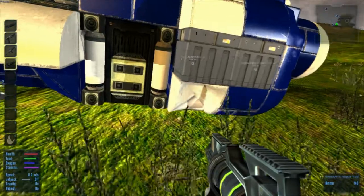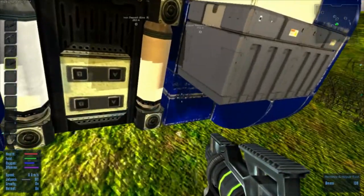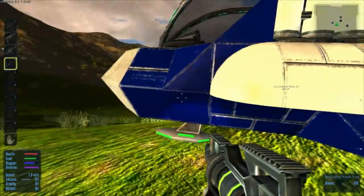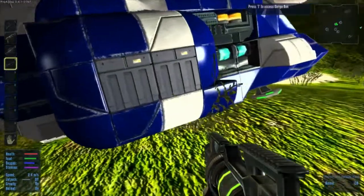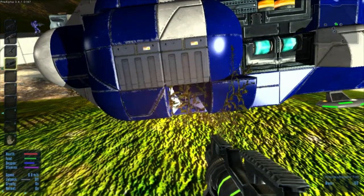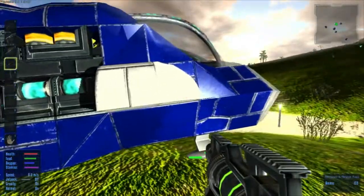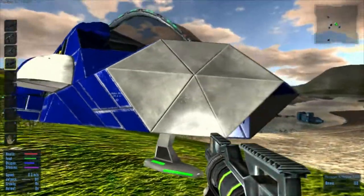We've got one skid on the bottom of this - we'll probably need some more because we've got one at the front but that's why the back's sitting on the ground, we've got none at the back. I'll make two of those really quick and then we can hopefully prop it up. I think that thing's already got RCS in it. Then we need directional thrusters which needs motors.